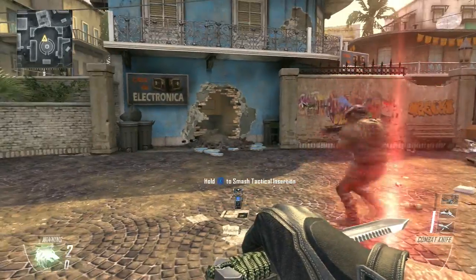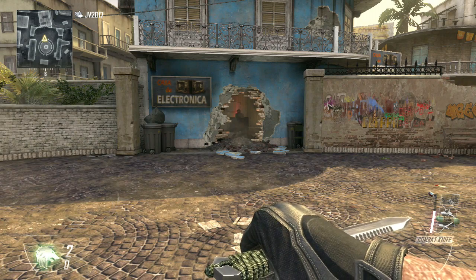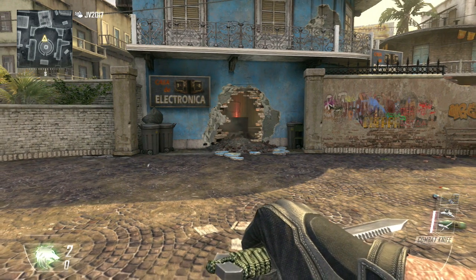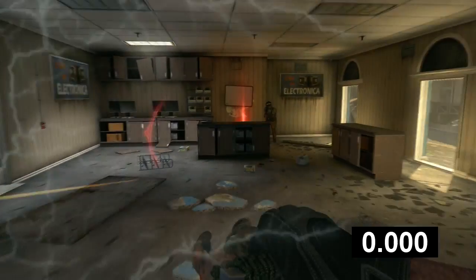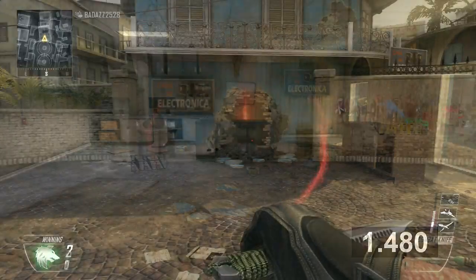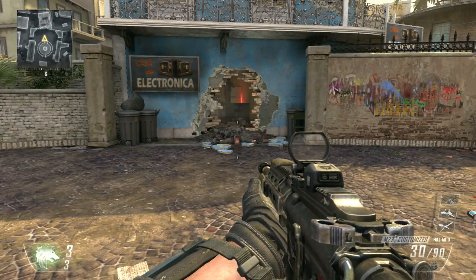Those are the best places that I like to put my shock charges. Now I'm going to show you guys how long they last and what it looks like from the perspective of someone getting shock charged. I did a little bit of a different test. My buddy Badass was helping me — thank you for helping me. We did two tests: one on the wall, one on the floor. You'll see that it takes away your HUD and reduces mobility for about one and a half seconds. Both times were around that general time frame — basically around one and a half seconds.